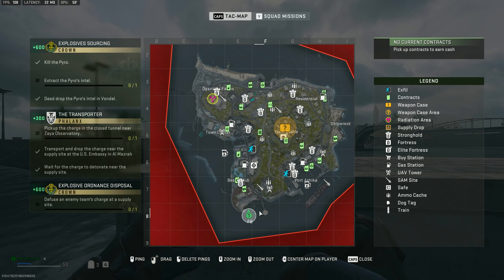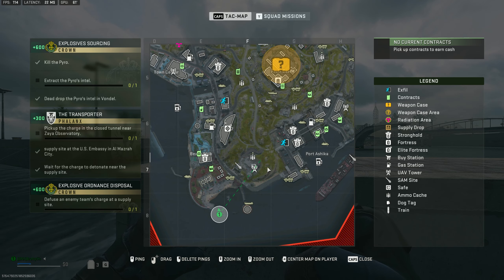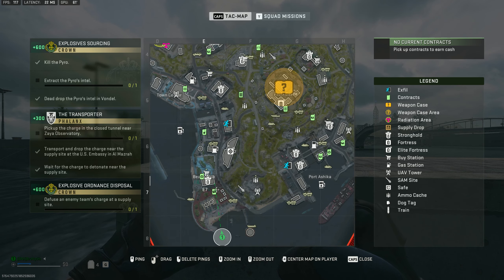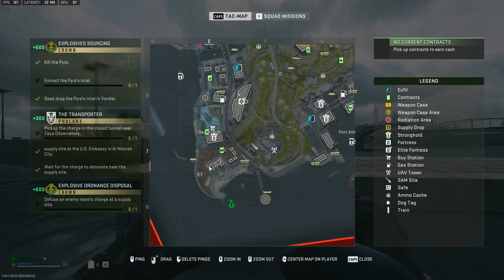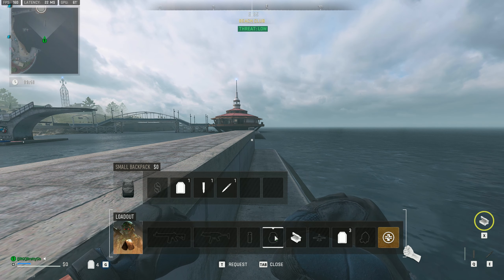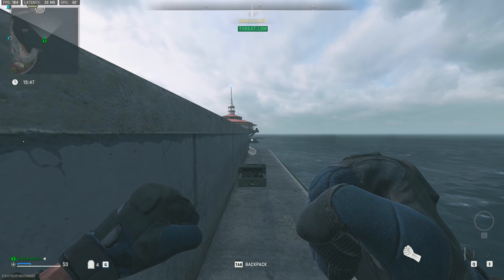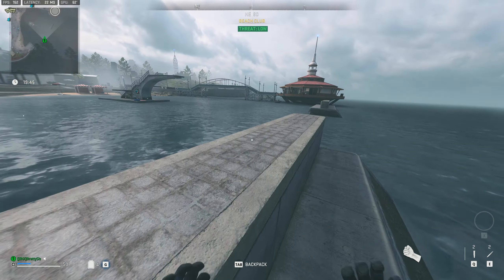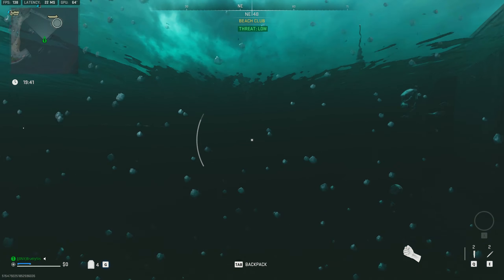Right here we start at the bottom of the beach club. You have one team over by Port Ashika and you have one team a bit higher up at Town Center. Normally you can go through these two buildings and it is normally pretty good for loot, especially if you're looking for the Ashika Licker. This is where I found mine a lot for my passive upgrades. From here you can get pushed very easily and very quickly — it is not uncommon to get pushed from Port Ashika.